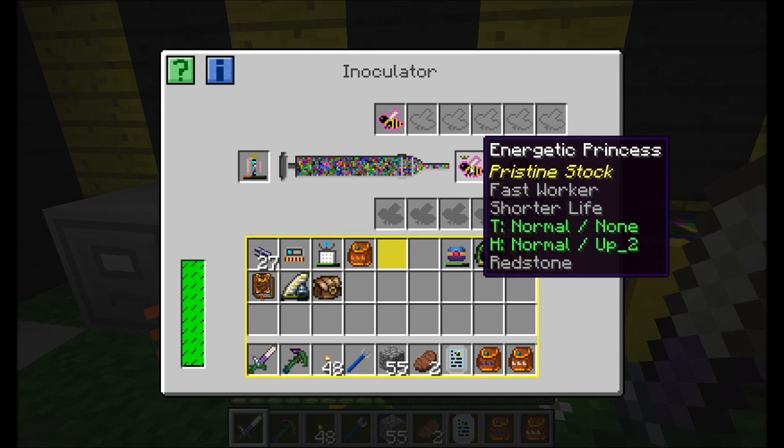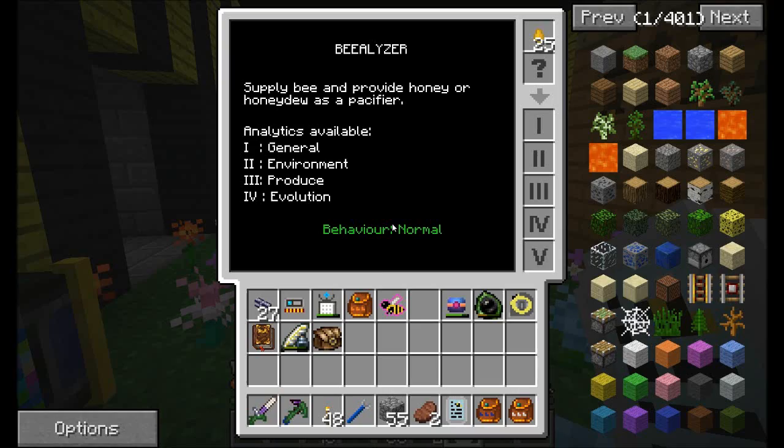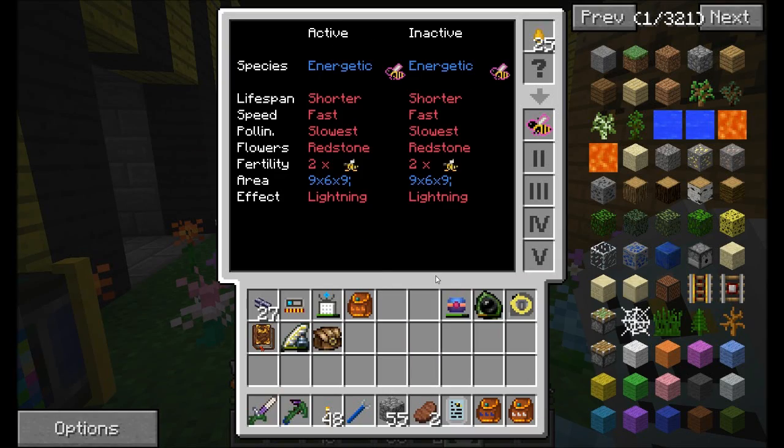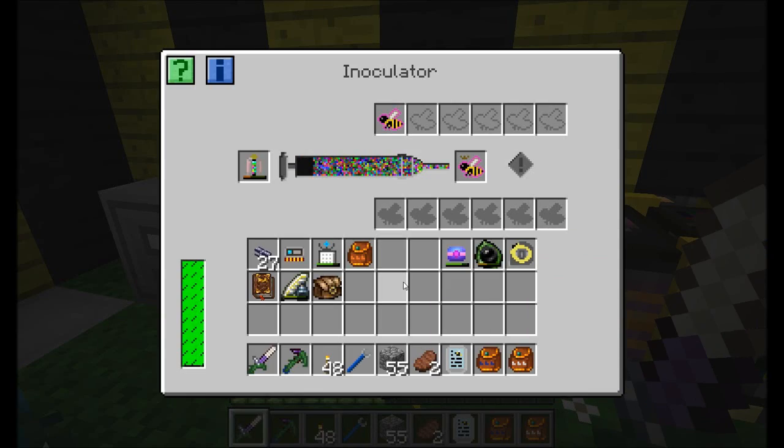I'm inoculating my energetic princesses. These are the bees with that lightning effect, and I thought lightning was cool and left it. It looked neat in this age, until it destroyed my Steve's Cart tree farm thing, and I said I'd just set it up differently.